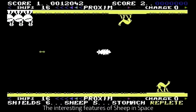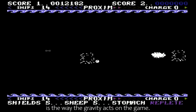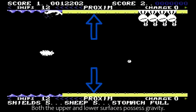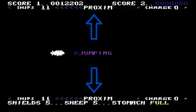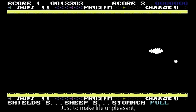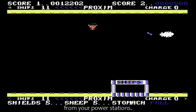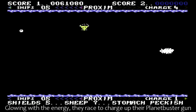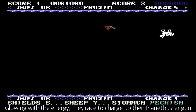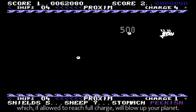The interesting feature of Sheep in Space is the way gravity acts on the game. Both the upper and lower surfaces possess gravity. Just to make life unpleasant, several of these alien enemies gang up to steal energy from your power stations. Glowing with the energy, they race to charge up their Planet Buster gun, which if allowed to reach full charge will blow up your planet.